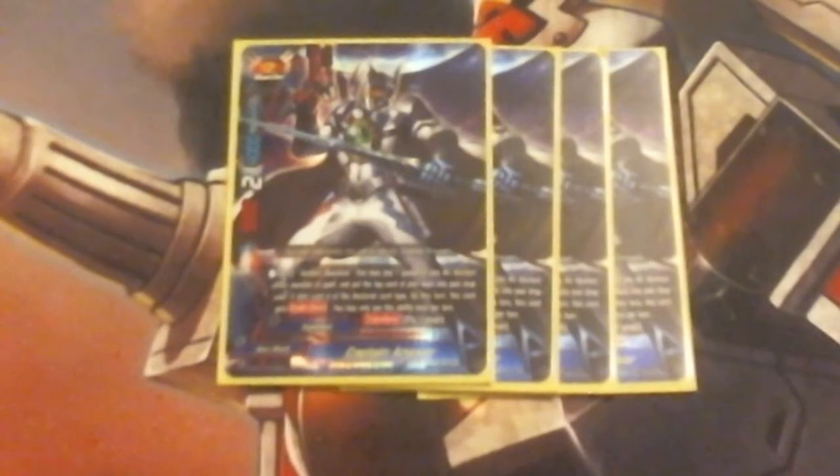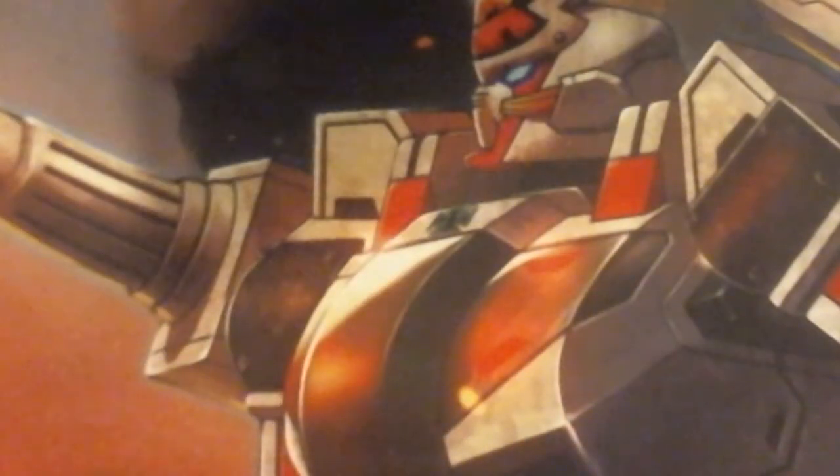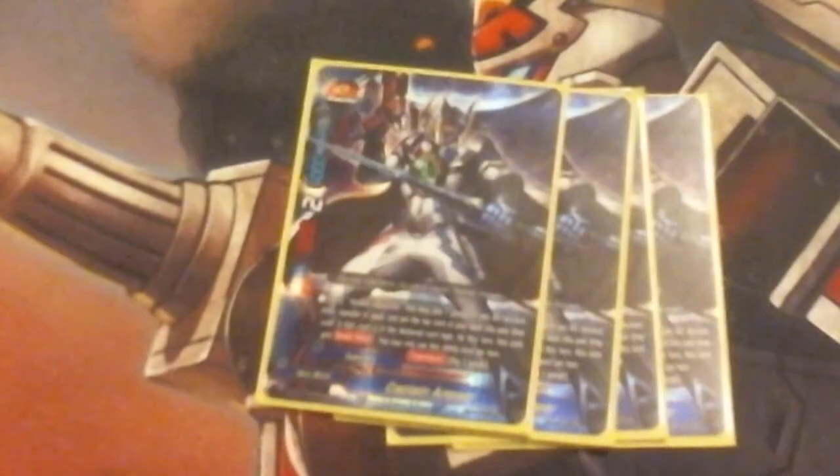We're going to play 4 copies of Captain Answer. He's a 5-2-4 and lets you transform by paying 2. His ability says: reveal the name of a card type — spell or monster — pay gauge, reveal the top card of your deck. If it matches, you get double attack.